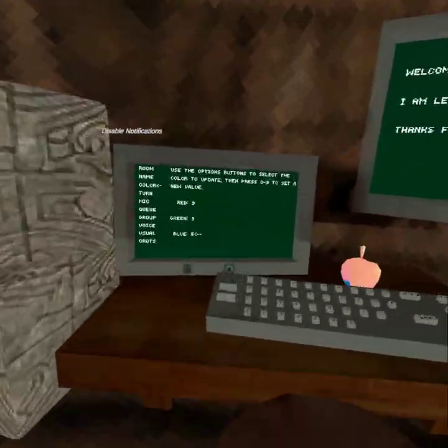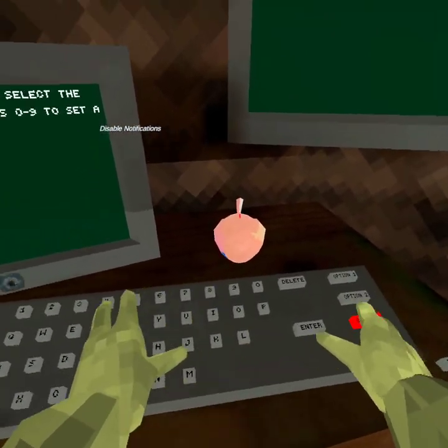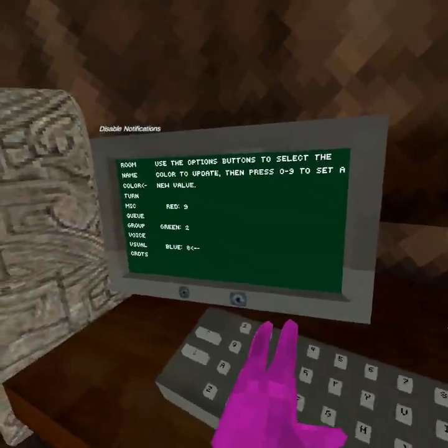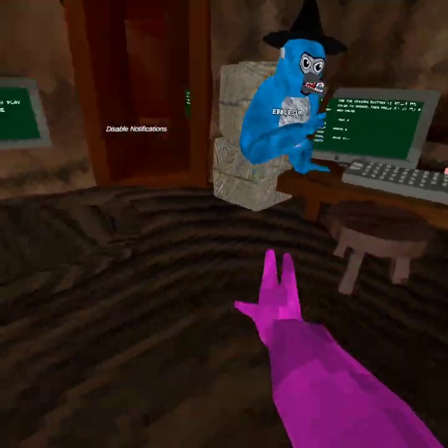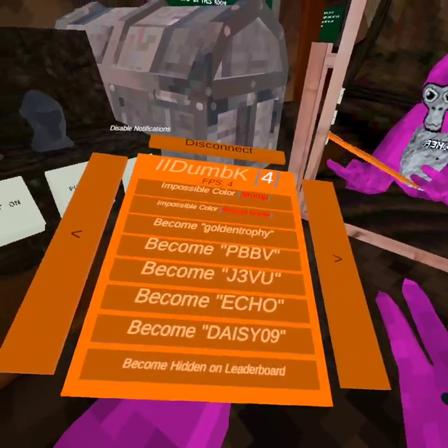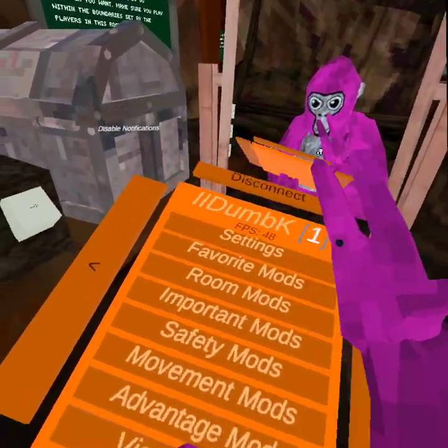I'm gonna change back to my color. Wait, you have a secret color code like me? My color code — today is the day I reveal my color code: nine two eight. Actually, do it at the end. Yeah, nine two eight will be my copy. Identity mods don't work, none of those work.